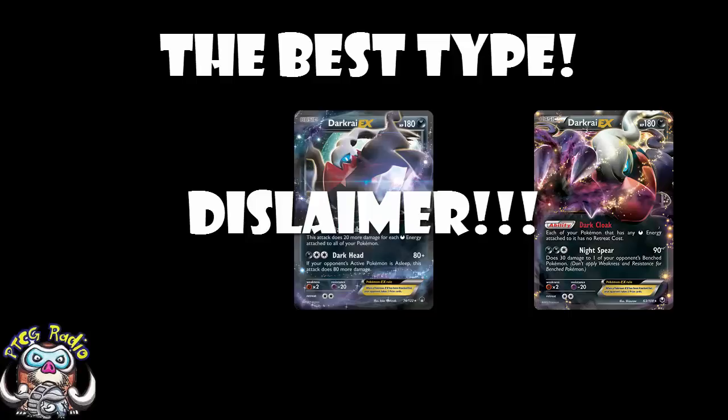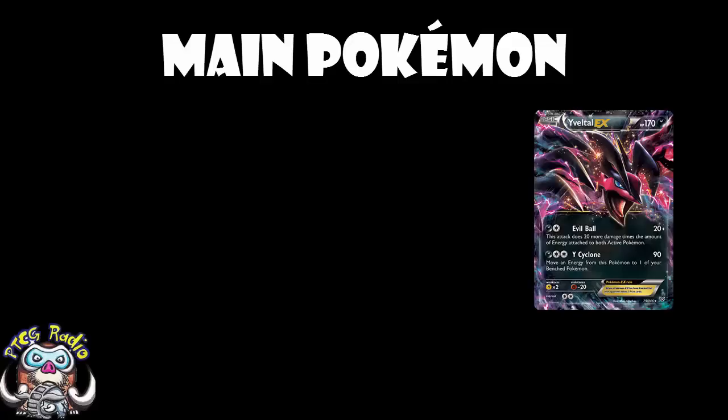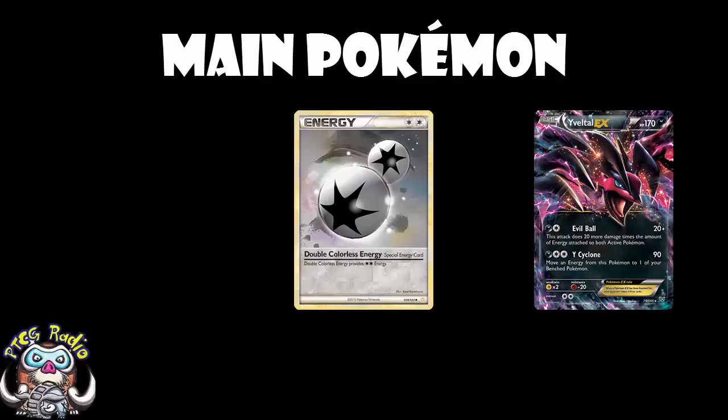Starting off with the main Pokemon involved, let's begin with the Pokemon that's probably the big daddy at the moment: Yveltal EX. He's got two very good attacks. The starter attack is Y-Cyclone, which does 90 damage for four energy. Now, that might not sound amazing, but double colorless energy is a thing — so you get one dark energy and one double colorless energy, and you do 90 damage. That alone is pretty good.